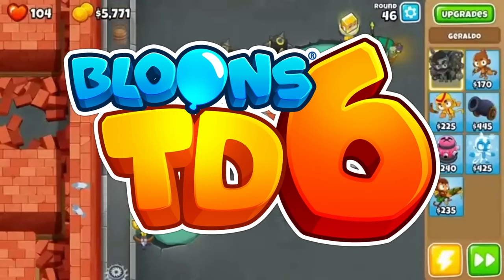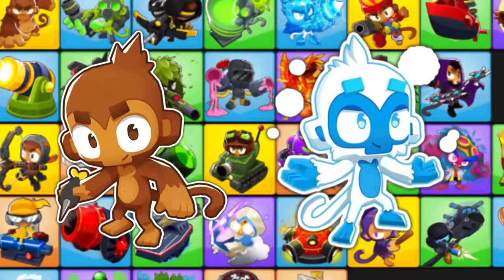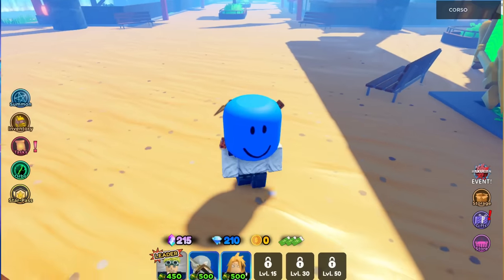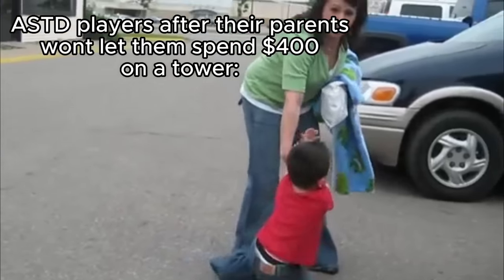For comparison, let's take a look at BTD6, arguably one of the most popular tower defense games on the market. Each and every one of the 23 unique towers are balanced to be a similar level of strength and have their own purpose. This makes the game fun and strategic as you figure out combinations of towers to beat each game mode. Meanwhile, in ASTD, how good you are is solely reliant on what towers you have, creating a strong desire amongst players to get the most powerful towers.